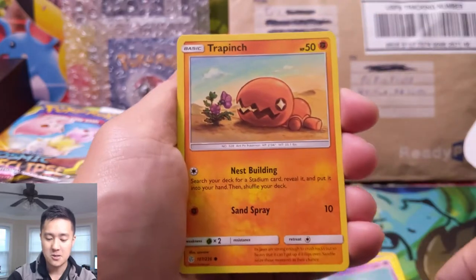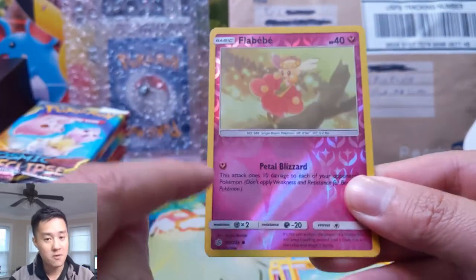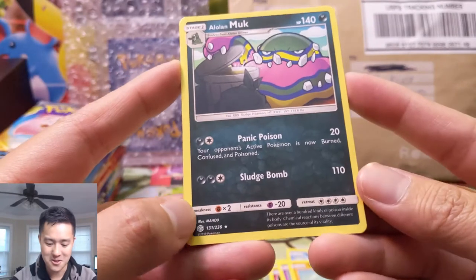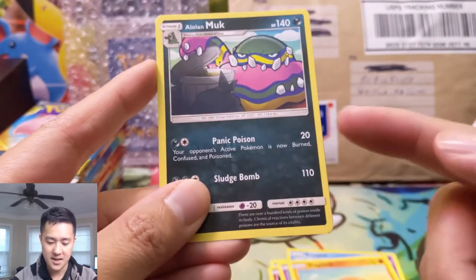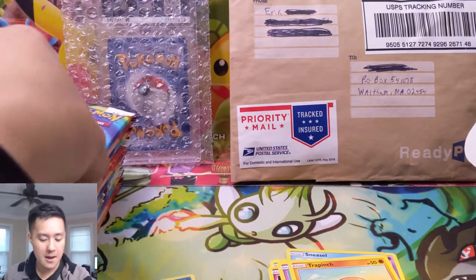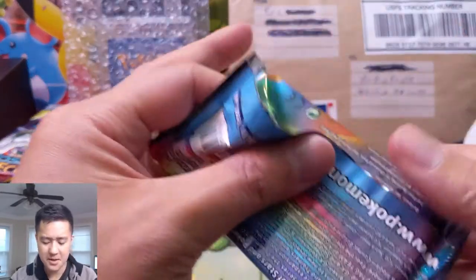For our first pack we got a Flabebe in the reverse rare slot — that's where you can get those character rares — and then Alolan Muk. I do like that art; it's just running through the trash. Panic Poison and Sludge Bomb for 110. The attacks are kind of interesting but for only 20 damage on something you have to evolve, it doesn't really get me too excited.